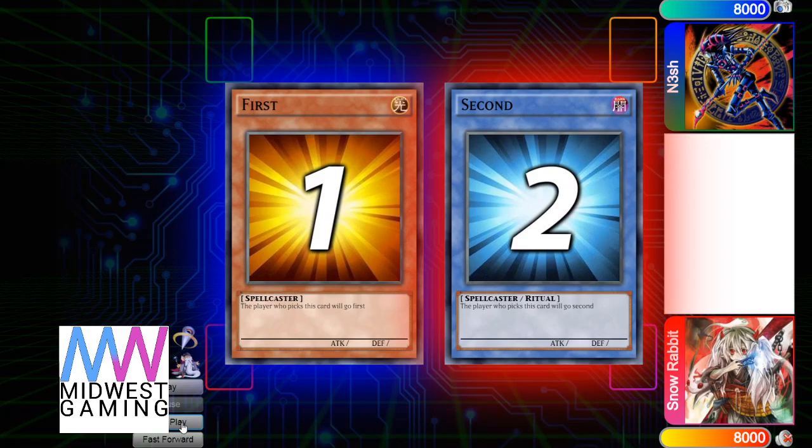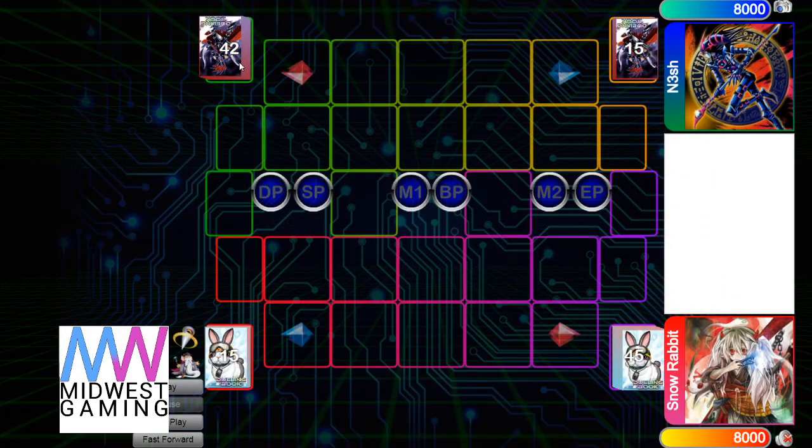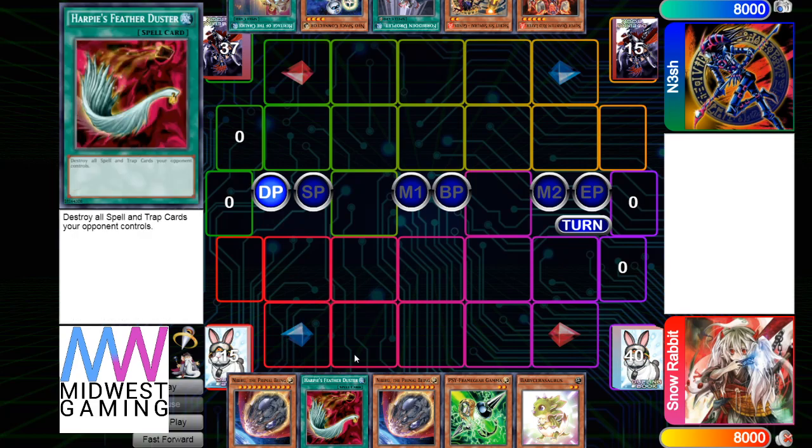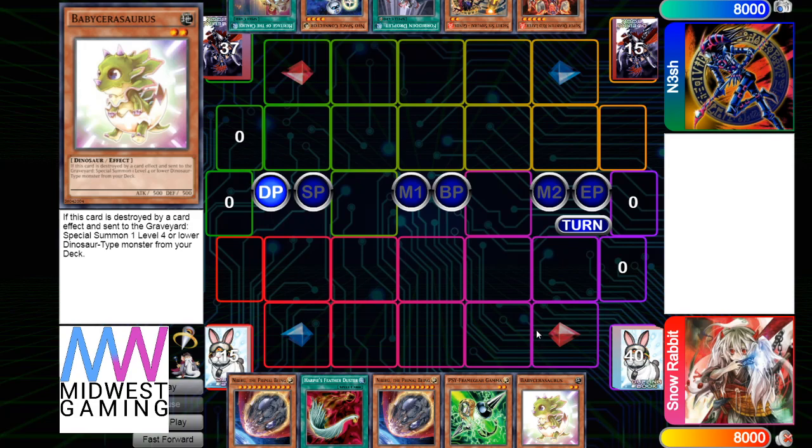Nesh wins rock-paper-scissors and chooses to go first — 42 versus 45, I hate to see it. Opening hand is Nib, Harpy's Feather Duster, Nib, Gamma. Running 45 cards in Dino is really, really bad. In Dino it really hurts because you don't have that many starters compared to other decks like Dragon Link, where they have a lot of starters and extenders.